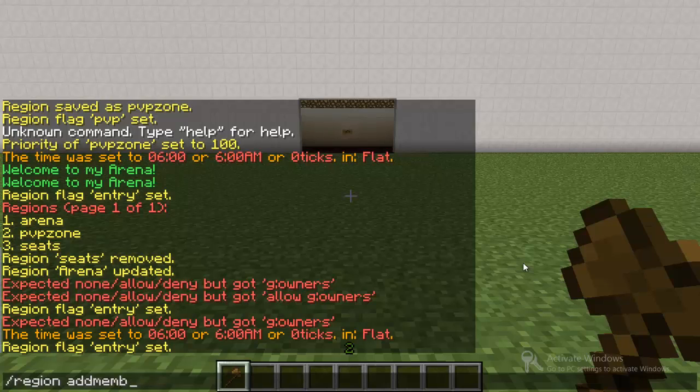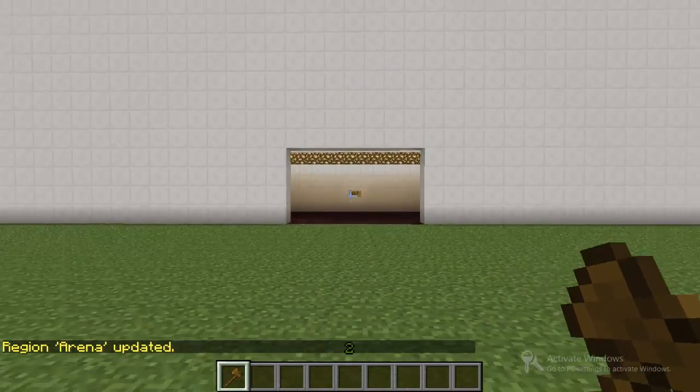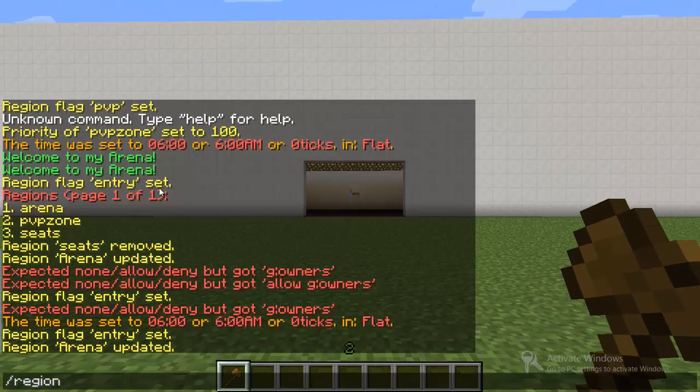You do the same thing for addowner but addowner has a higher level and can do more things than a member. After the 'g:' colon there's where you're going to add the group that you want. And there we go — so now the Builder group is allowed into the region.